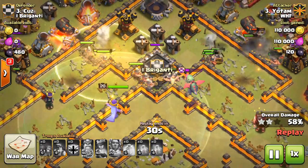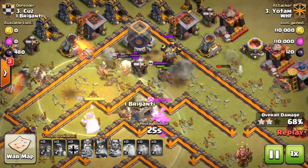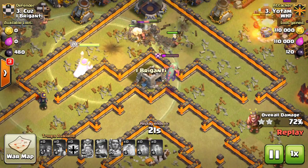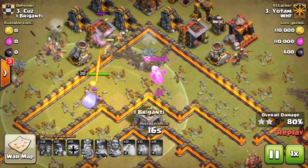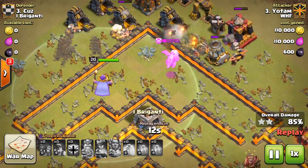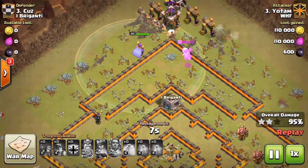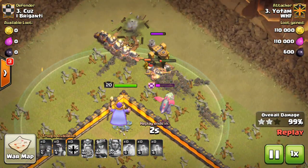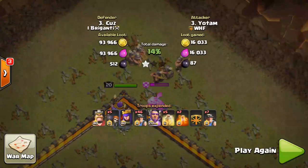One more heal spell for the top so that all the splash damage — all of the Mortars and Wizard Towers — are covered, and the Miners are very easily able to work through them. As those Miners go underground, the Baby Dragon will actually pause and fail to follow until the Miner it's targeting comes back above ground, so it gets very few shots off. Yotam is able to absolutely smash this base, completely overkill it — look at how many Miners are left over. That's how to break this base down with the Mass Miner attack.